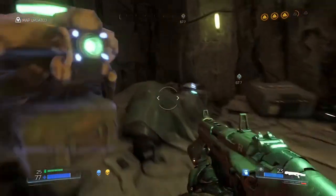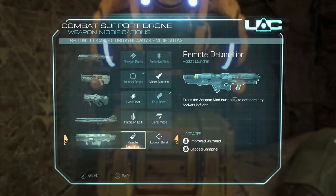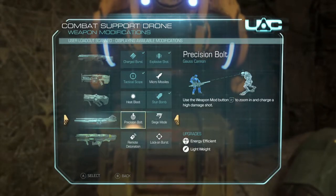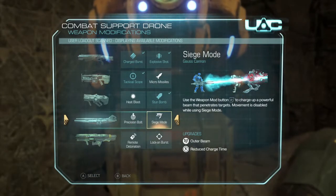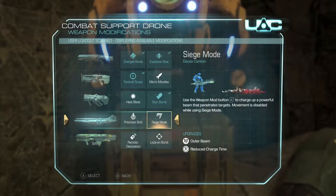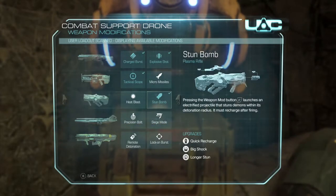Onwards and upwards. We can get either remote detonation for the rocket launcher, or zoom in and charge a high damage shot. Siege mode — use the weapon to charge up a powerful beam that penetrates the target. Movement is completely disabled while using siege mode. Okay, that makes sense.